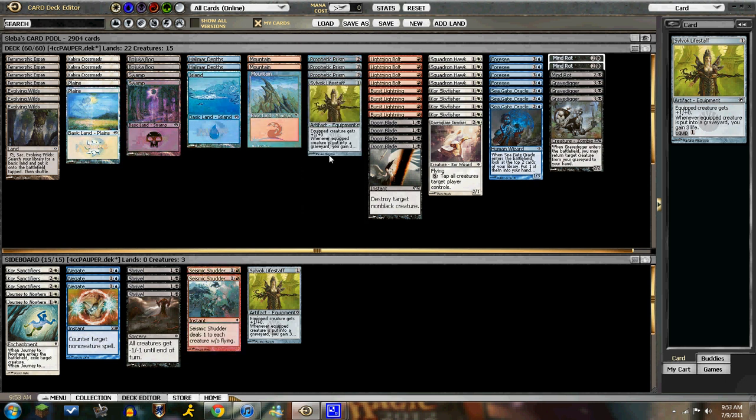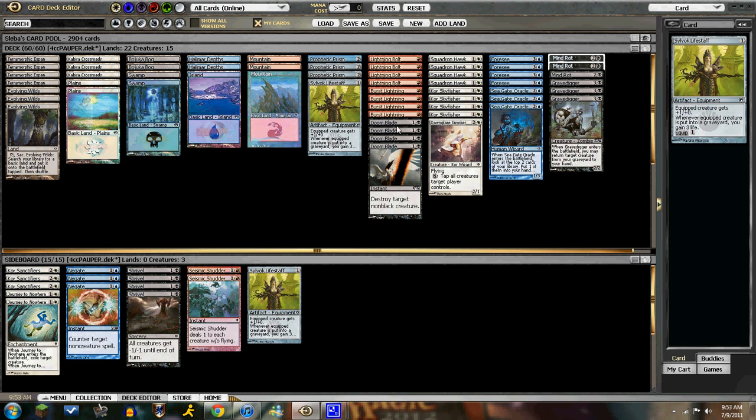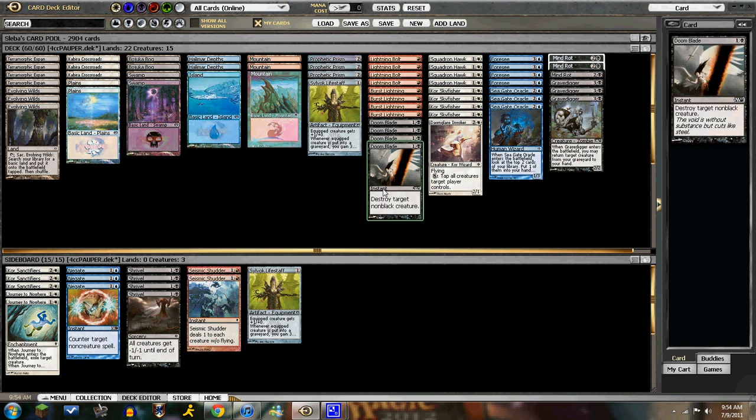The one Sylvok Lifestaff is really good in the metagame right now. A lot of what you want to do is use your Squadron Hawks as kill spells — you can just block their creatures and you have a nice stream of them once you get one. When 12 isn't enough, the kill spell suite is just Bolts, Burst, Lightnings, and Doomblades. It's pretty good.